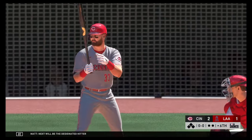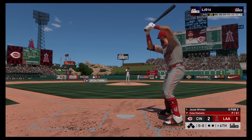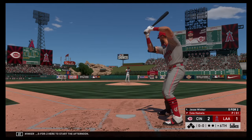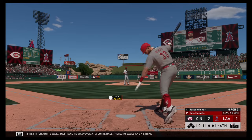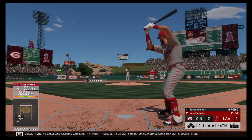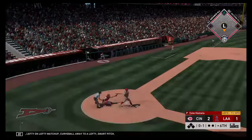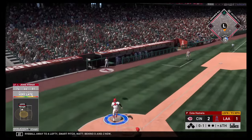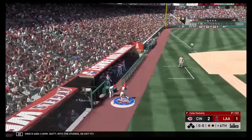Next will be the designated hitter Jesse Winker — 0-for-2 here to start the afternoon. First pitch on its way. He waves at a curveball — no balls and a strike. Like that pitch — lefty on lefty matchup, curveball away to a lefty, smart pitch. Behind 0-2 now. Into the stands — he got it.